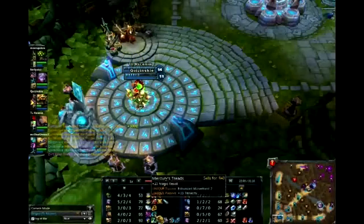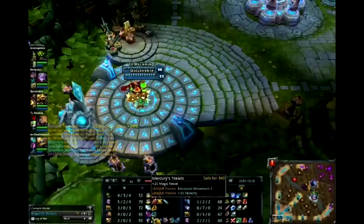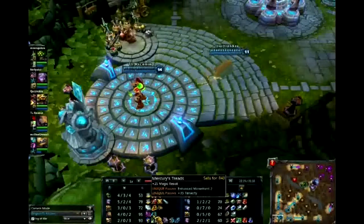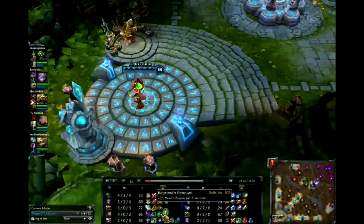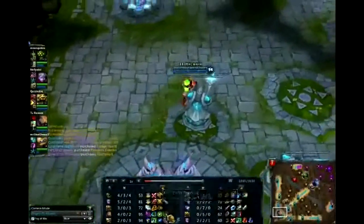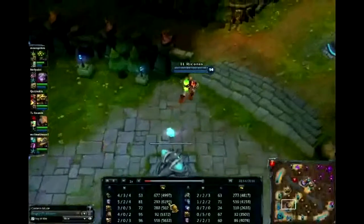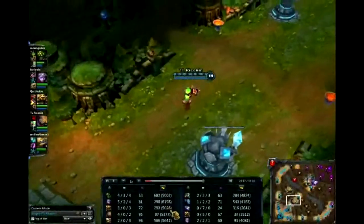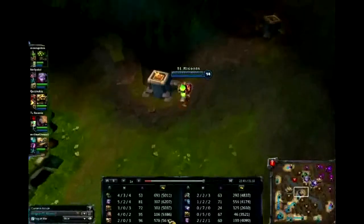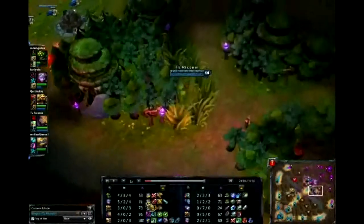Mercury Treads give 35 movement speed and 25 magic resist, plus Tenacity which really helps you since Singed is a runner. I don't really like Ninja Tabi but it's your preference. I'm going to buy two Regrowth Pendants to set me up for Force of Nature. A lot of people wonder why I go so much magic resist - magic resist actually affects the abilities used on you, not just magic damage. It's similar to how armor negates attack damage.